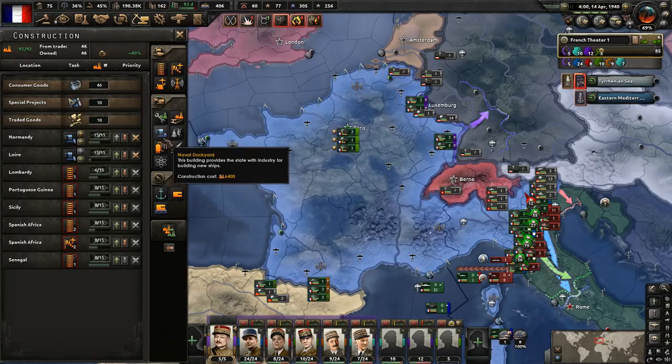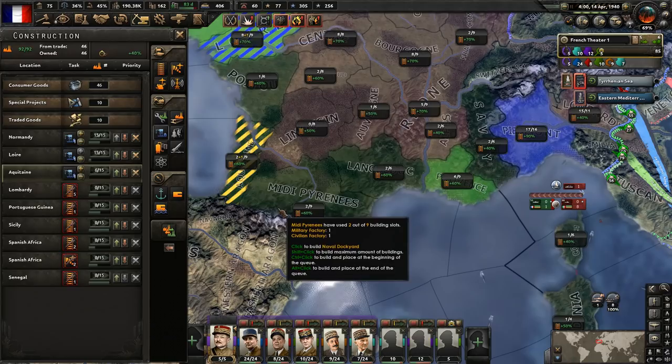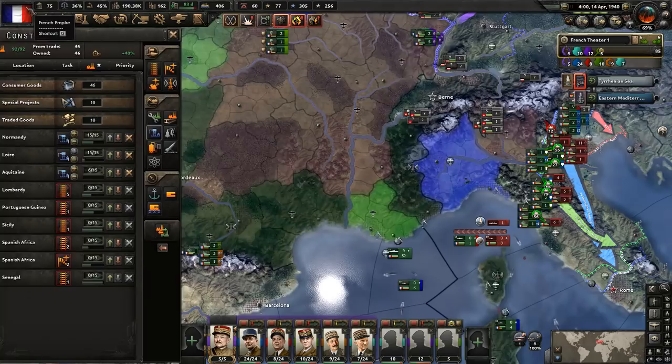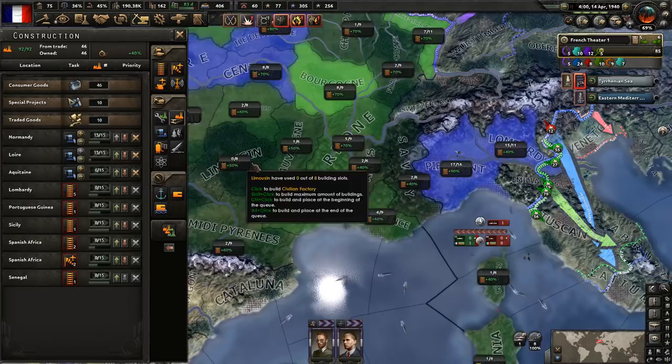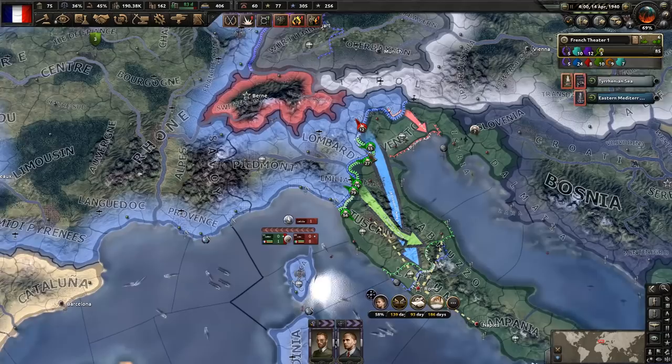Speaking of factories, let's go ahead and build one more dockyard. We haven't really built dockyards up along here just yet - let's build one right there. Then maybe some more military factories. Actually, we're short on civilian factories. Oh, that's 10 factories - that explains part of where this is going. Let's get a couple more civilian factories, just for trade, since those do take civilian factories. So we've got two more civilian factories - that should keep the factories busy for a little while.